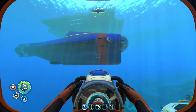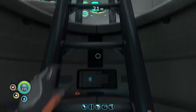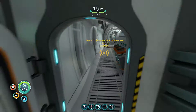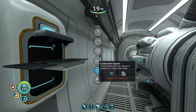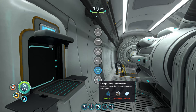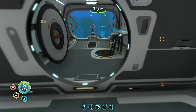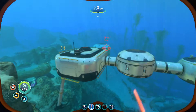The bad thing with the shield is it takes a lot of power when you use it, so you need to be careful and use it when you're being attacked. Now I need a sonar, a decoy, and I need to have some lockers in here so I can move everything over.